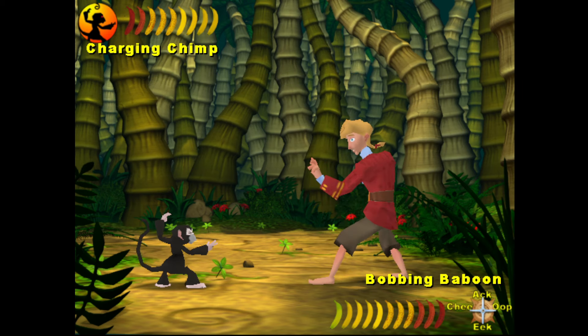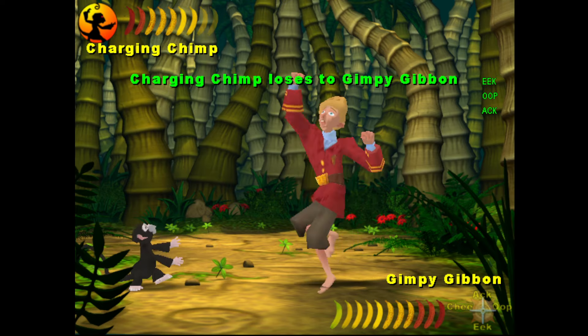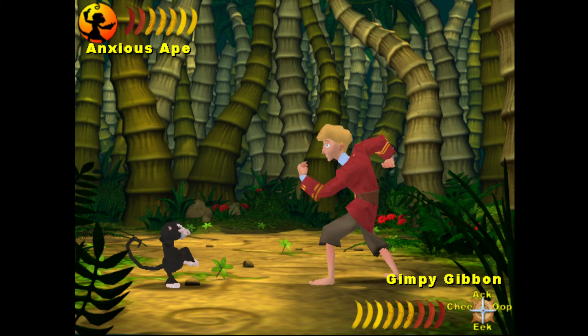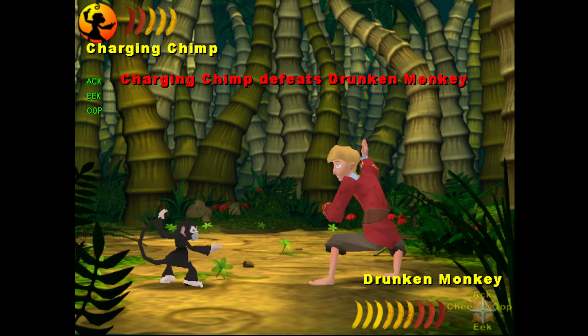We know Anxious Ape beats Charging Chimp, but we don't know what else beats Charging Chimp. It could be Gimpy Gibbon. Can we get from Bobbing Baboon to Gimpy Gibbon? 'Eat coop act' should do that. Gimpy Gibbon beats Charging Chimp! 'Ac eek oop' goes to Anxious Ape, which we knew. We need to be Anxious Ape — we can go Bobbing Baboon or Drunken Monkey from Gimpy Gibbon. We're nearly there. Charging Chimp beats Drunken Monkey.